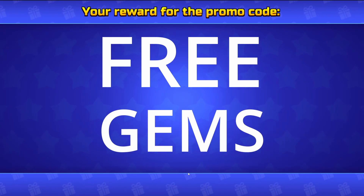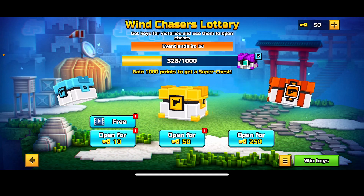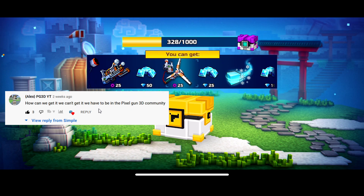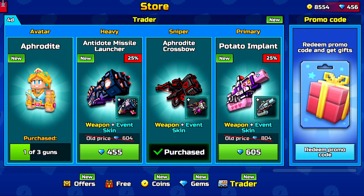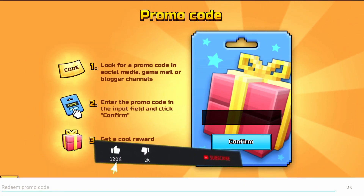This promo code is going to give you free gems and is a brand new code released today. I will keep this video short and in this video I will also reply to a comment about promo codes which I'm sure many of you wonder. This promo code is not available forever so make sure to use it as fast as possible. It will give you 50 gems for free.